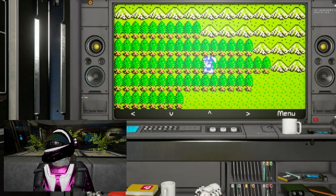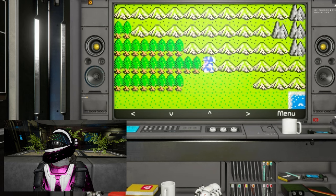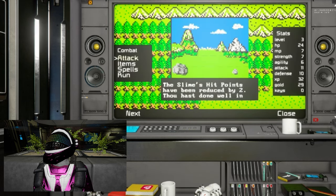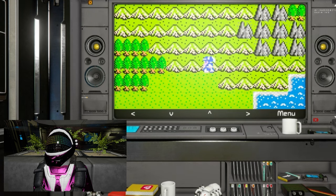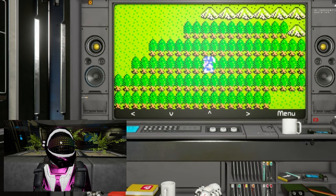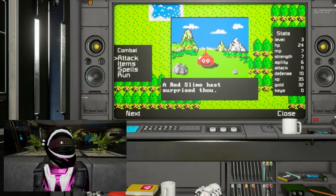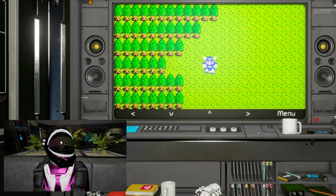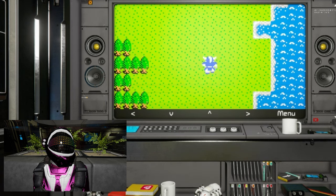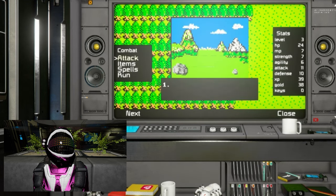You know what? These blue slimes, while adorable and all, they're getting a bit monotonous — just one gold and one experience point every time. Time to spice things up a bit. Let's venture a bit further and hunt down those elusive red slimes. They've got to be around here somewhere, and they'll definitely be more rewarding. Red slimes — now that's what I'm talking about. More gold, more experience.